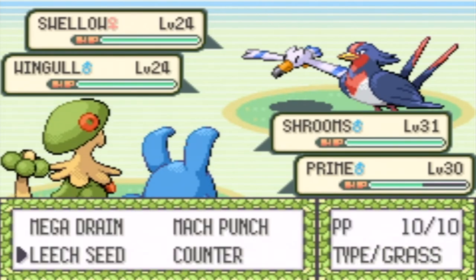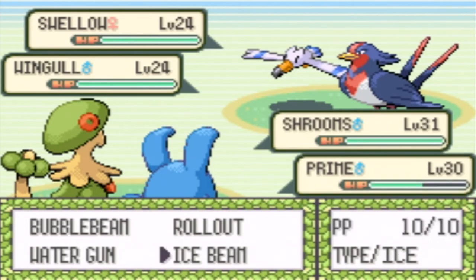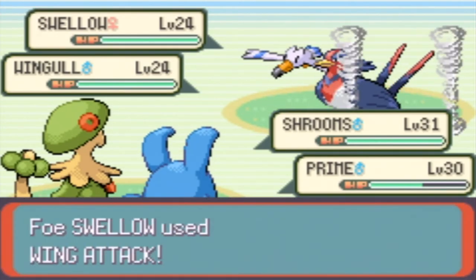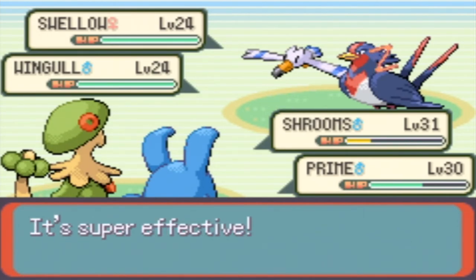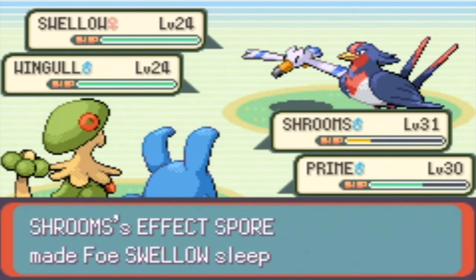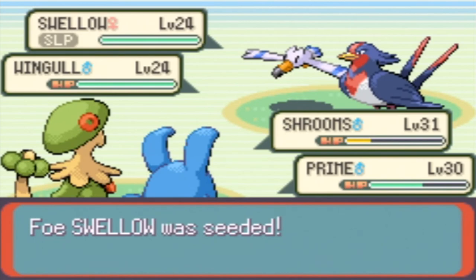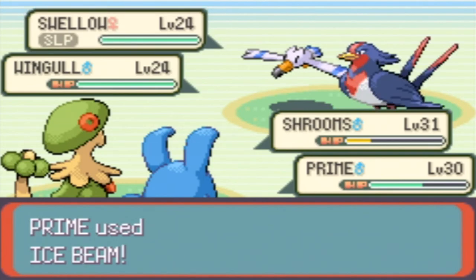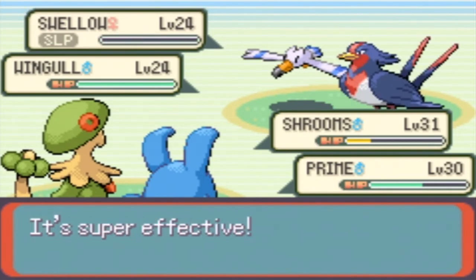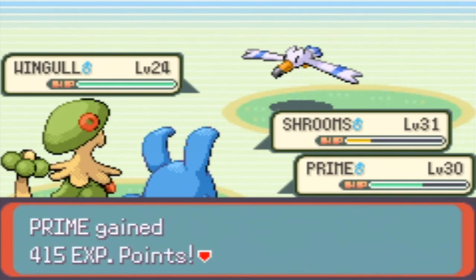Let's use Leech Seed on the Swallow and Ice Beam on the Swallow. Oh, I know this is going to hurt. It got Fly — nice. Does that mean the Leech Seed won't hit? Okay, it still hits — I'll take it. This is working out pretty well. The Ice Beam hits the Swallow, it's super effective and it takes it down. That Swallow is a pain in the butt, to say the least.